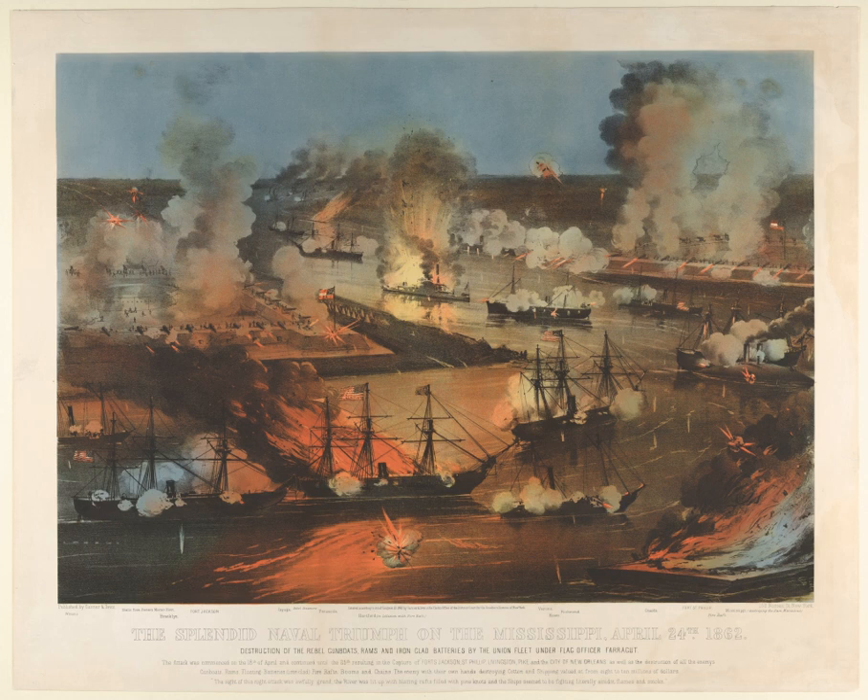Farragut had two problems to deal with in addition to any posed by the Confederates. The first, dealing with Butler and his army, was handled by simply ignoring him — the army took no further part in his plans. The second was not so easily dismissed: part of Farragut's fleet was a semi-autonomous group of mortar schooners headed by his foster brother David D. Porter, a master of intrigue who had the ear of Assistant Secretary Fox. Farragut had to let the mortars be tried, despite his strong personal belief that they would prove worthless. In mid-March, Farragut began moving his ships across the bar at the mouth of the river, where the depth of water was found to be only 15 feet rather than the expected 18 feet.